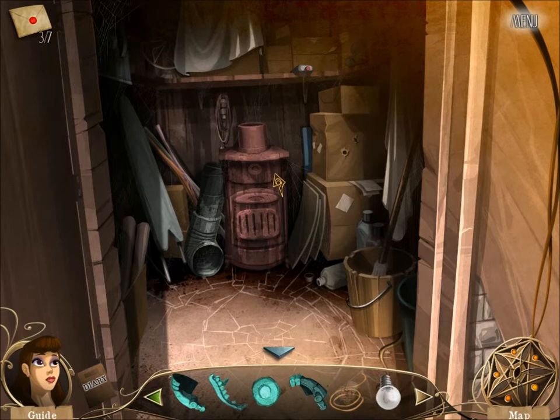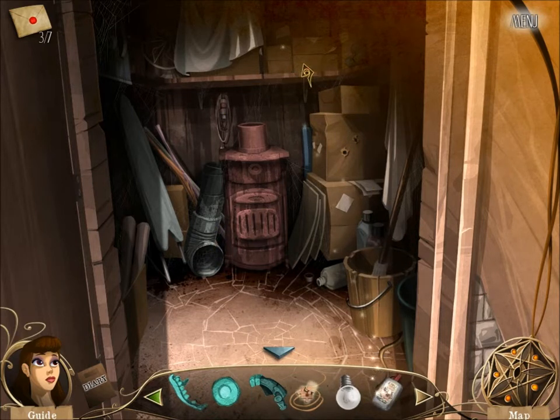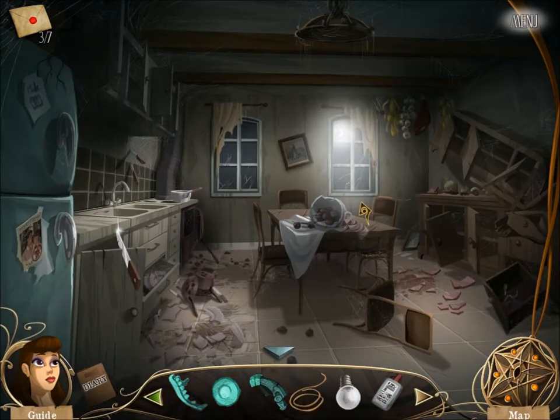A light bulb. Is there anything in here that I can start a fire with? Lighter fluid — that looks good. Now we need some matches. Anything else in here that I can click? So far, it does not seem to be so. What's in this room? Kitchen.